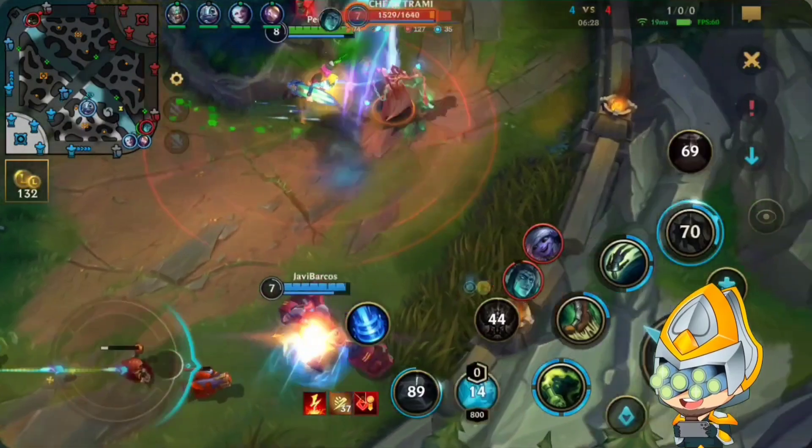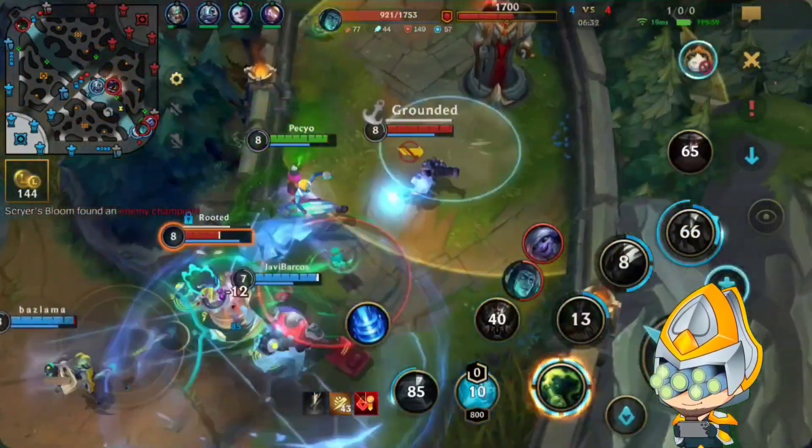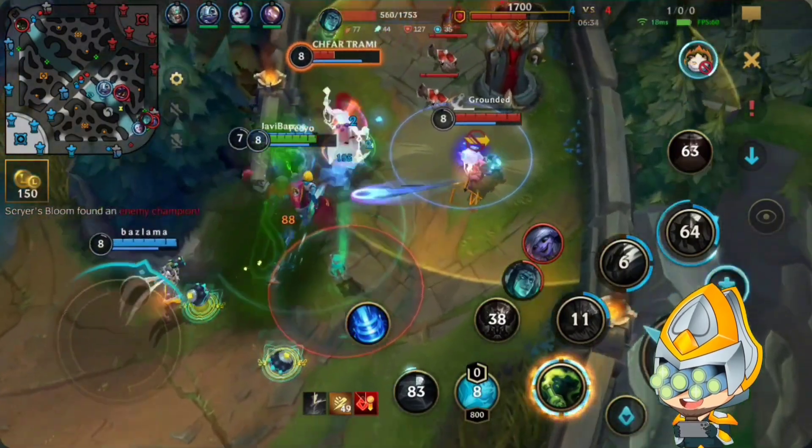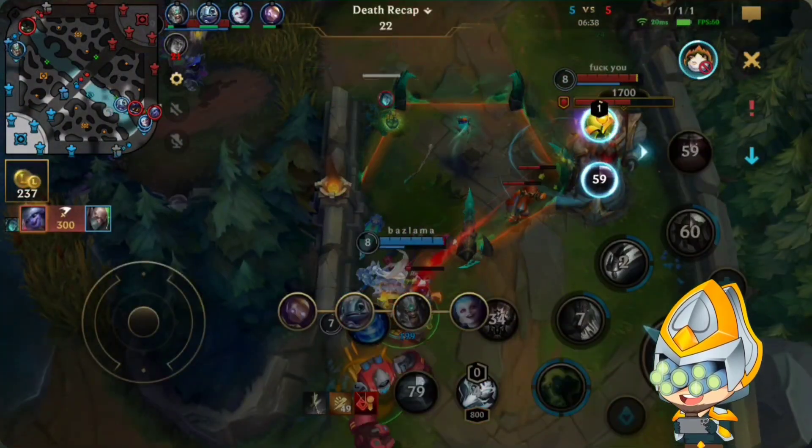Over here I wanted to fling the Tristana but she got into safety to par. Watch out — I get caught under the turret. I die for the Thresh kill. At least we get one.